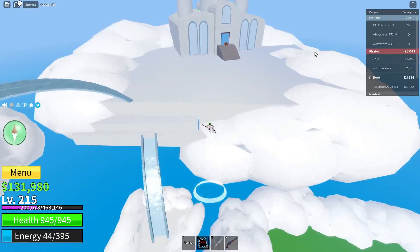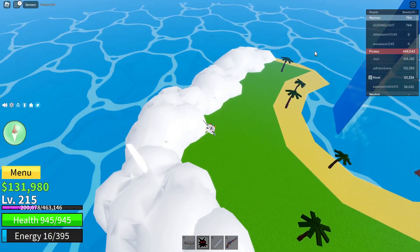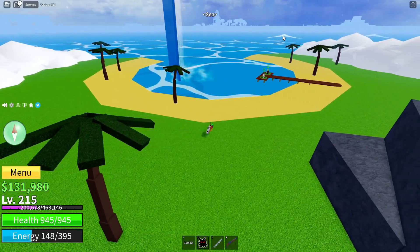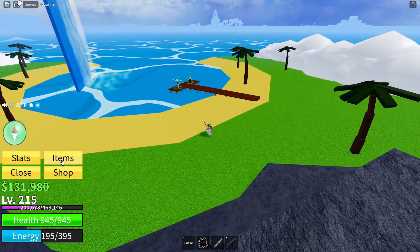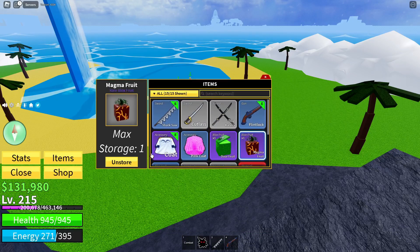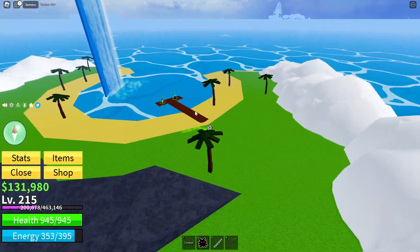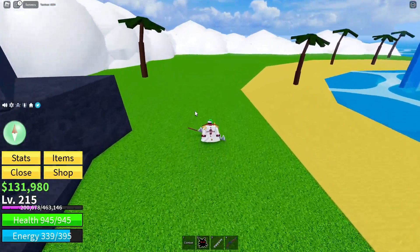It might take you a bit to find one, but it shouldn't take that long. Also, if you store a fruit and see one in the first server, there's a glitch right now where you cannot actually unstore it. If I try to go to my menu and hit items, I have fruits in there — I want to use the magma fruit but I can't unstore it. It just won't work, so you have to find one in the second server.